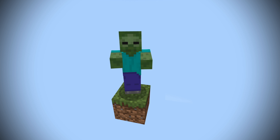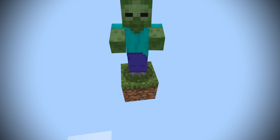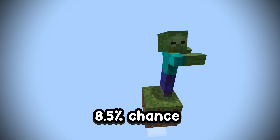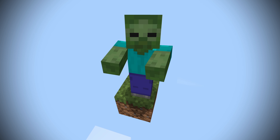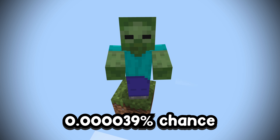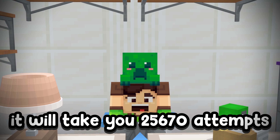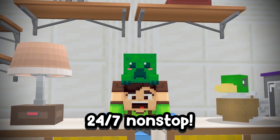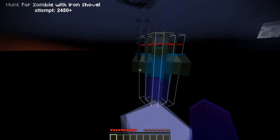After painstakingly trying to get a mob to spawn, you have a 25% chance that the mob is a zombie, and on top of that, just a 3.3% chance that the zombie spawns with a shovel. On top of that, there's only an 8.5% chance of that zombie dropping its shovel. After some simple calculations, each jump into the void gives you a 0.000039% chance of getting the iron shovel you need. Meaning on average, it will take you 25,670 attempts to get a single iron shovel — and assuming you play Minecraft 24/7 nonstop, this will take you about a year. And that is our first main hurdle.